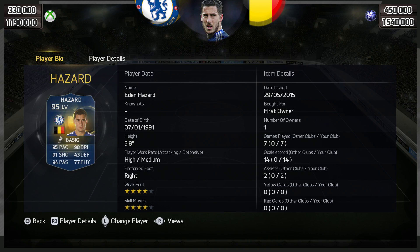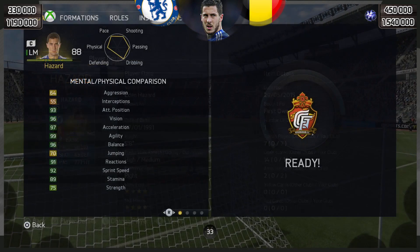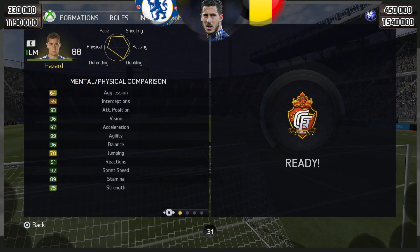14 goals in 7 games, 2 assists, 4-star skills, 4-star weak foot, high to medium work rates. Look at his base card stats — this card just looks ridiculous. 95 pace, 98 dribbling, 91 shooting and 94 passing with 77 physical. All in all, this card looks like it's going to be one of the best in the game.